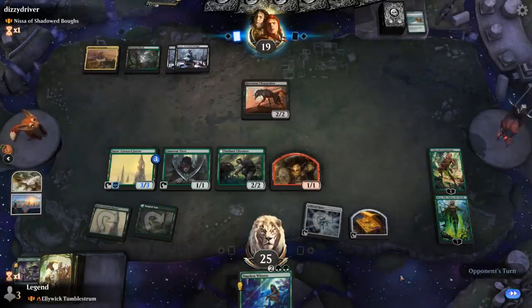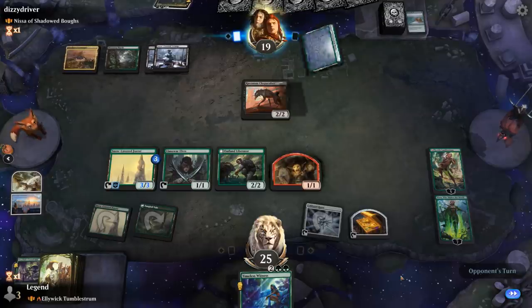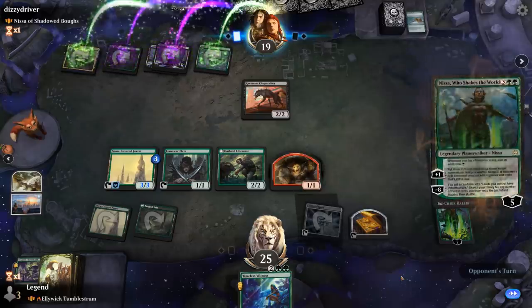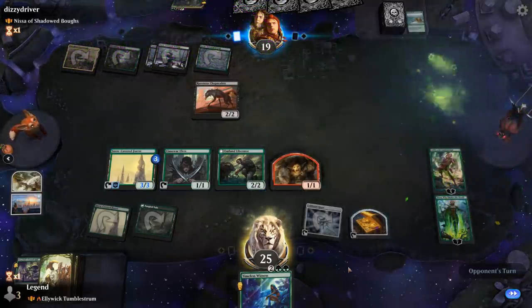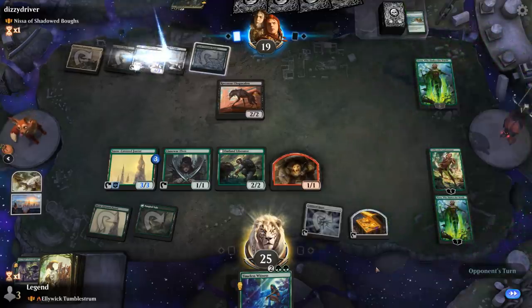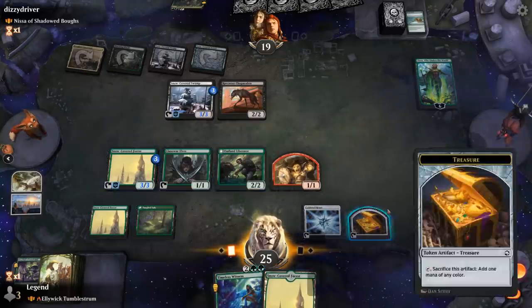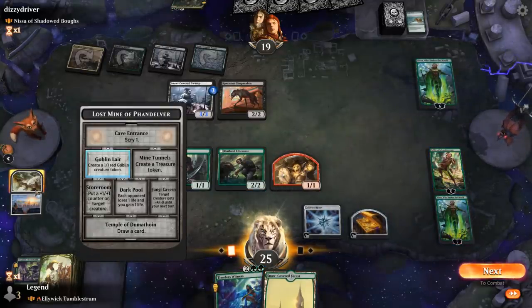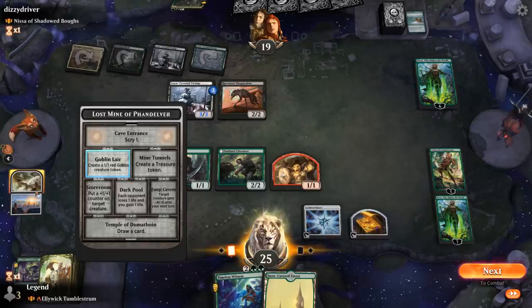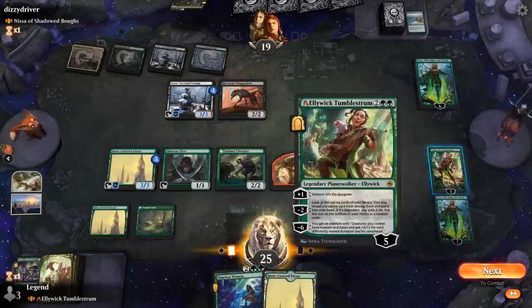Next turn, if I don't have anything better going on, could Timeless Witness back Cursed Idol. Then the turn after we could maybe ultimate Alliwick to give the team plus two plus two. Our opponent has their own Nissa Who Shakes the World and taps the Swamp. Opponent passes. The next part of our dungeon adventure — we can't shrink an opposing creature down, but we can add a plus one plus one counter, which is still useful. Could draw a card to complete the dungeon by getting back Cursed Idol as well.